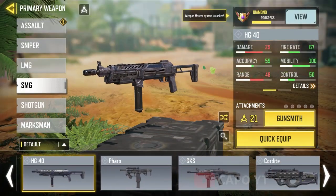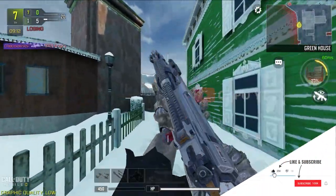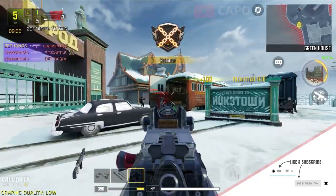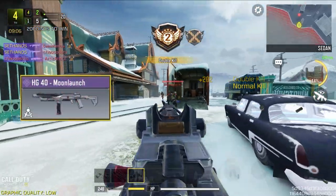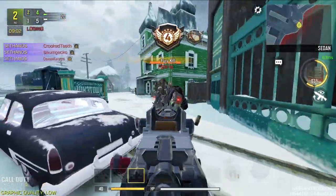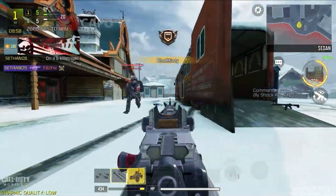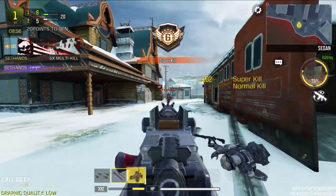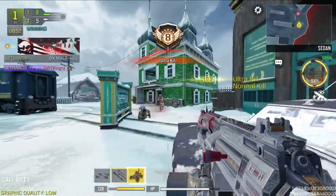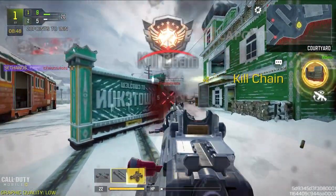Then we have the HG40. We have two legendaries but neither really helped me with gameplay. The only skin that made a huge difference is the HG40 Moon Launch skin, which possibly came from a crate or lucky box, and it comes with the best iron sight for the HG40 — usable from close range to very long range. It's also one of the decent-looking epic skins: no animations, not a lot of colors, just a basic military-type epic.